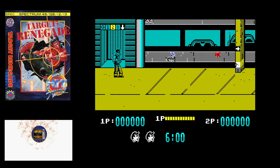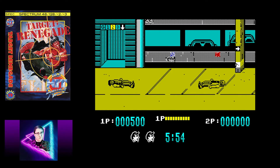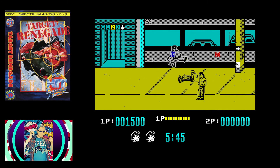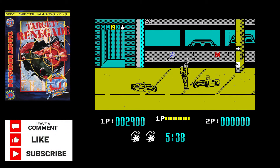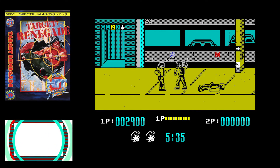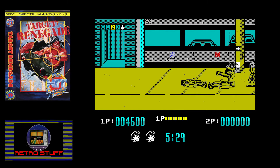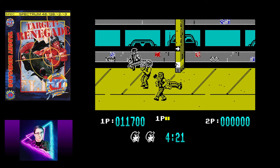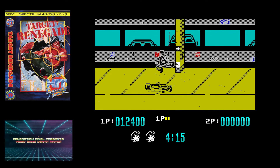Our fourth game in the letter T is Target Renegade from Imagine Software in 1988. As you can quite simply see, it's a side scrolling beat-em-up, or brawler as I like to call them. These side scrolling brawlers weren't quite my cup of tea back in the day, mainly because the arcade machines cost an absolute fortune to play. But when you got to take one home to your ZX Spectrum, they became a lot more interesting. Now Target Renegade wasn't one of the big hitters — games like Double Dragon, Final Fight, Streets of Rage, and even the Teenage Mutant Hero Turtle coin-op are the side scrolling brawlers people still talk about today. But for me, it was one of the few brawlers I could actually enjoy playing.